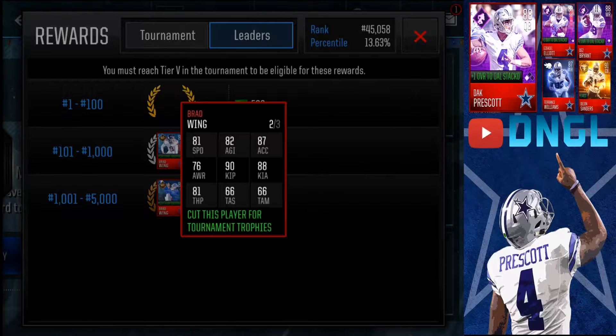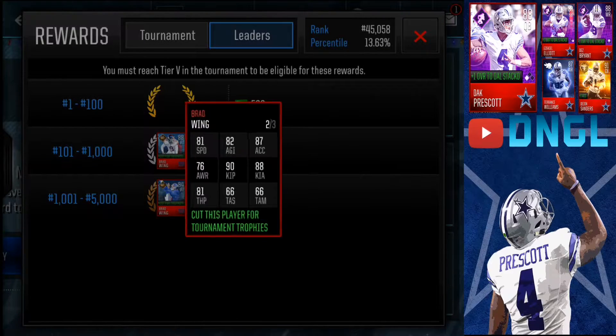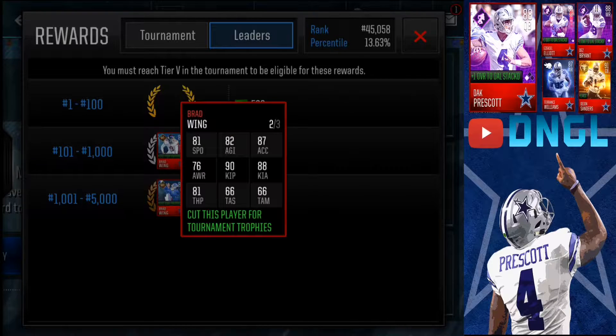Let's take a look at the 92 overall Brad Wing: 81 speed, 90 kick power, 88 kick accuracy, 81 throw power, 80/66 throw accuracy score. Brad Wing is fast — he's actually able to scramble. 81 speed, 87 XL, he's pretty fast. He's actually faster than a lot of the base golds and some base elites. He's actually able to throw as well. He's got very strong kick power, which is what you want, and pretty good throw power at 81. That's pretty good for a punter, though his throw accuracy is a little bit low.